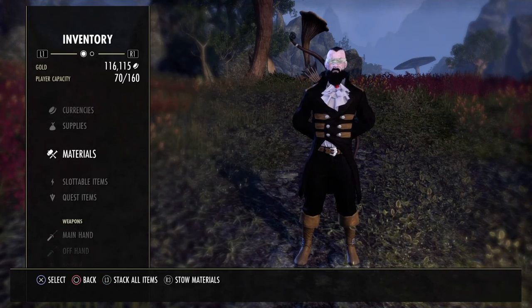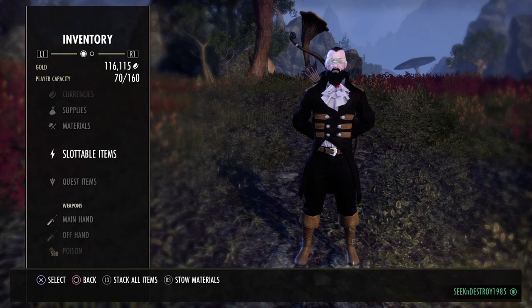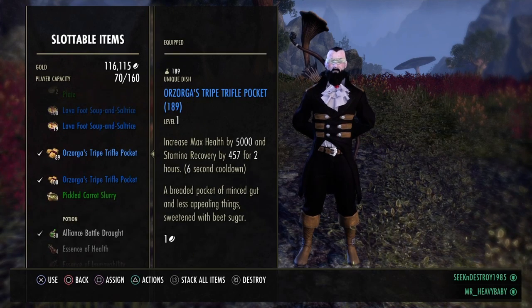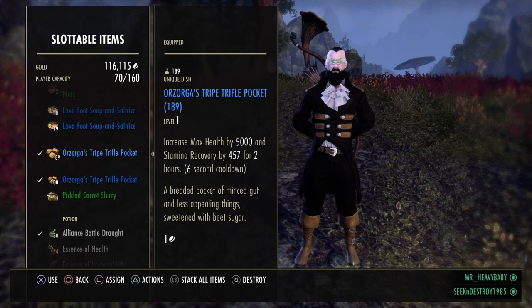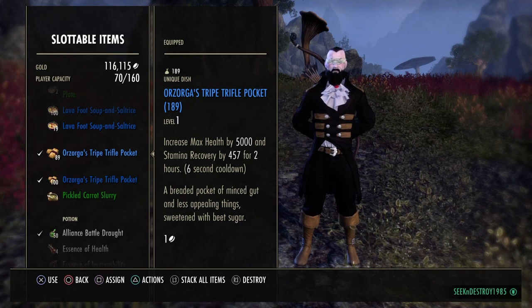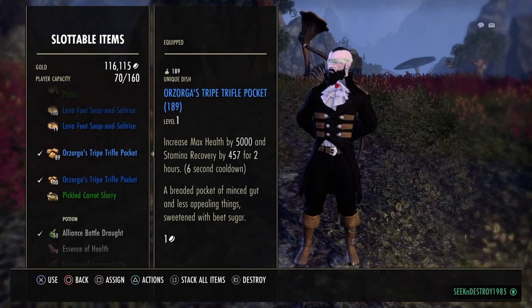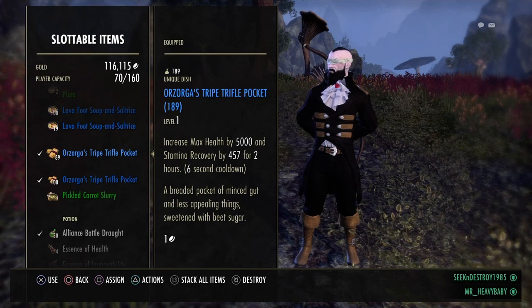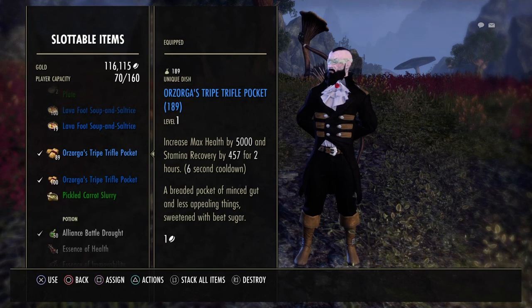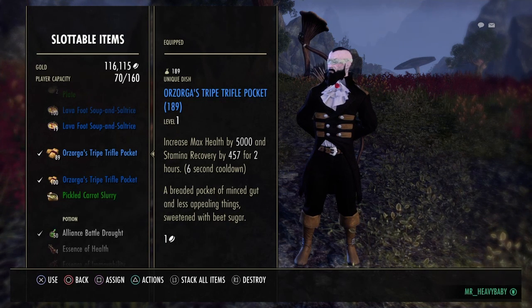The food I'm running right now is Orzoga's Tripe Trifle Pocket. You can get this food in Wrothgar from Orzoga — I think she's at the Murco Den blacksmith station. It gives max health and stamina recovery for two hours. You can't beat that, especially for the dodge roll build.